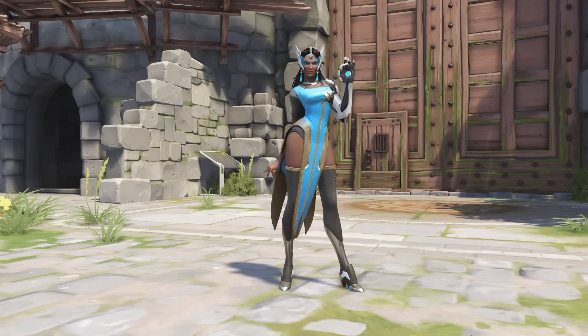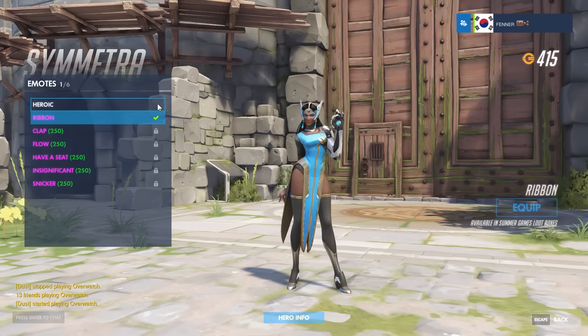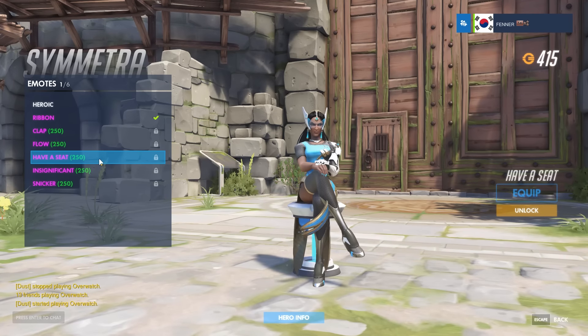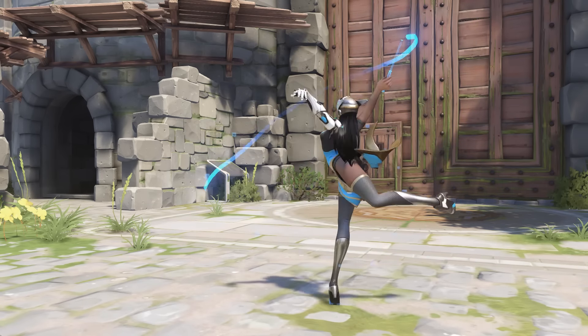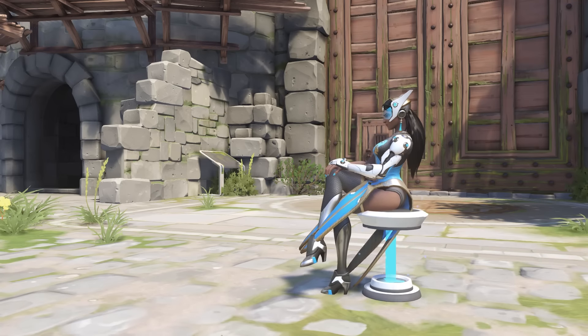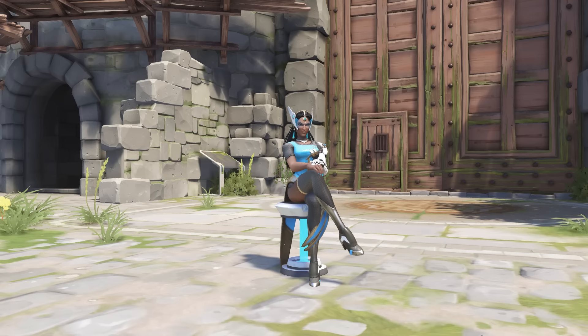Next up is the emote. There's actually six emotes for Symmetra now after the last patch, which is a lot. I think there's two that stand out massively: there's the ribbon, which looks really cool from the summer games, and the new one where she takes a seat and can literally sit there for as long as she wants. I feel like this has got the most potential for the funniest situations, so I decided to go with the seat.